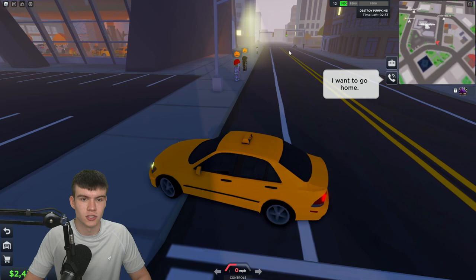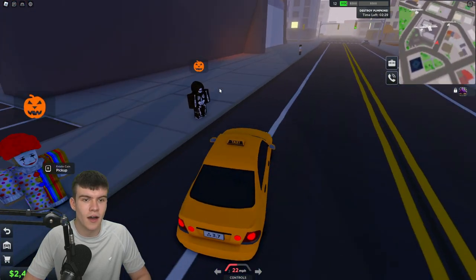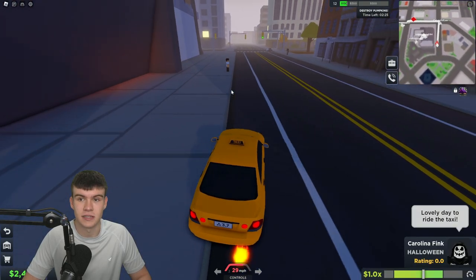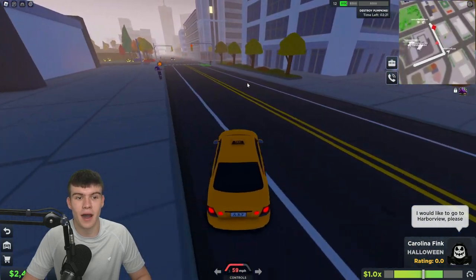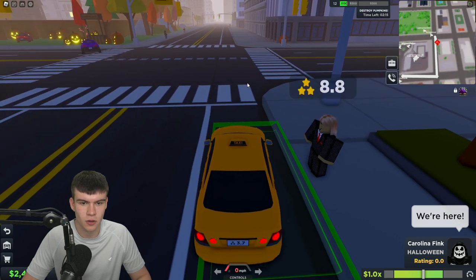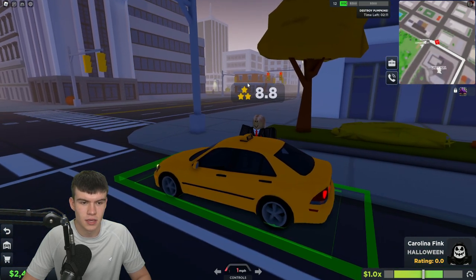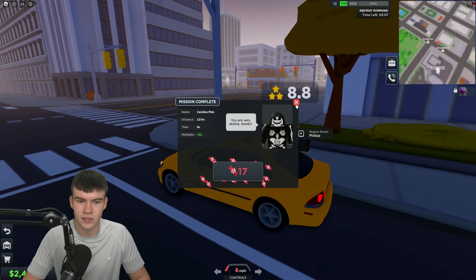The other method is to deliver trick-or-treaters — they'll have a pumpkin above their head. All you need to do is pick them up and deliver them to their destination. This one is literally just around the corner, so I'll take that. Once you deliver them you get some candies — we got 17 candies for that one, not too bad.